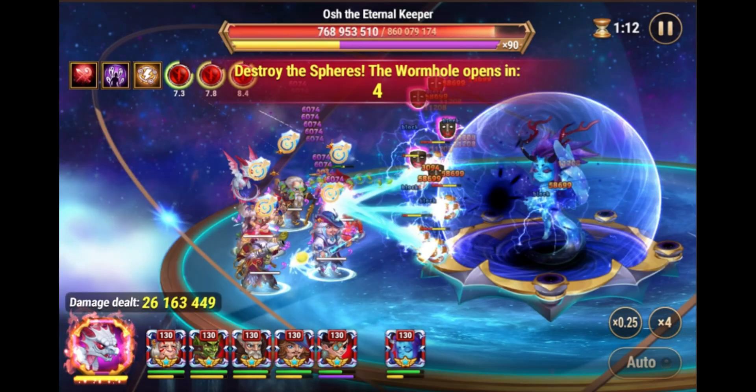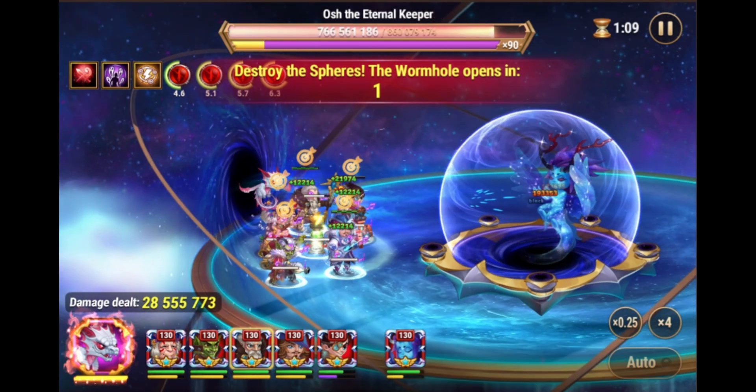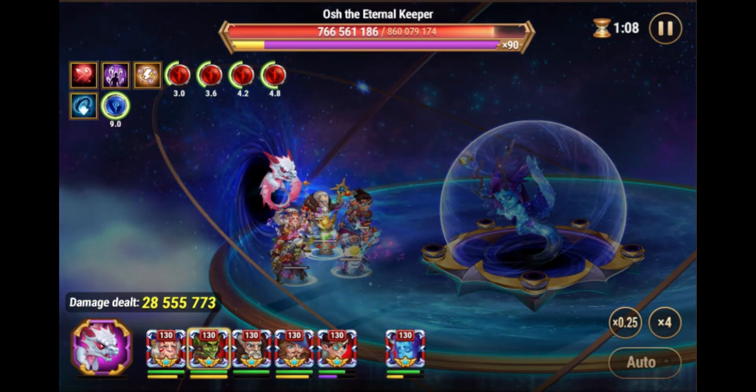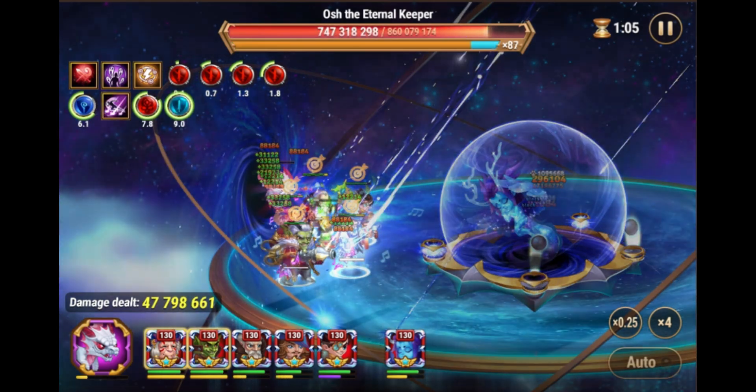From experience I know that I can activate Sebastian right before Cornelius' skill lands, so here I will get one additional chance.